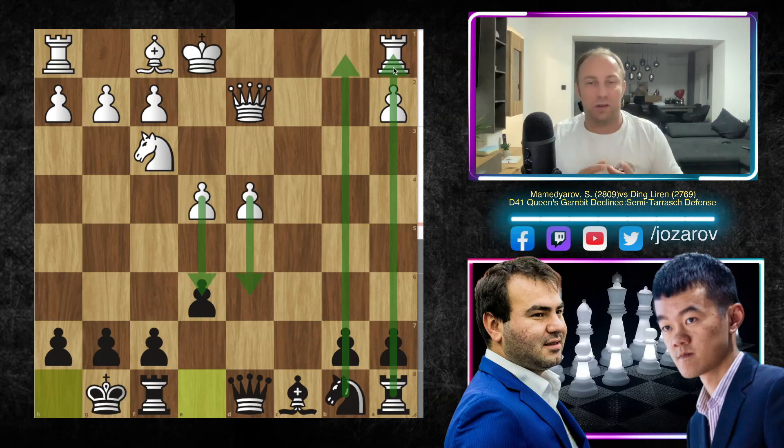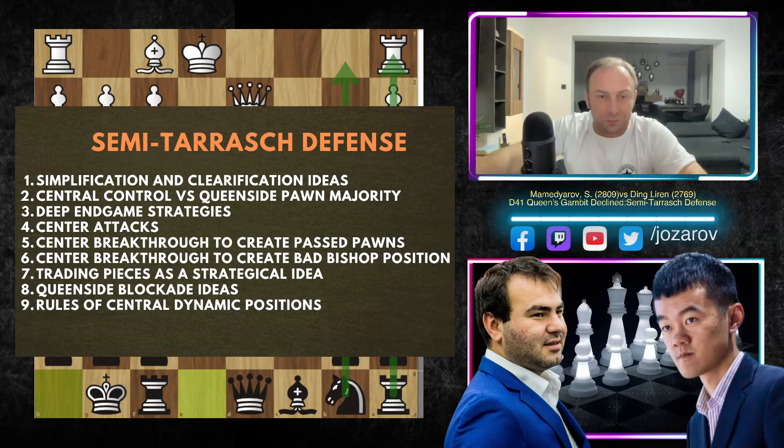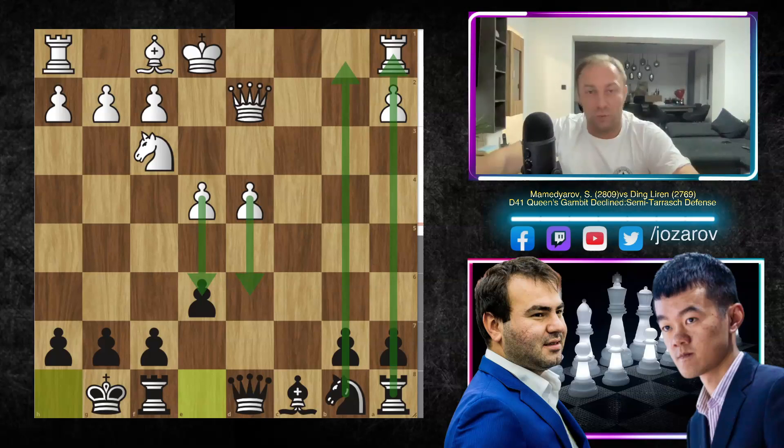Black also has a two-versus-one pawn majority on the queenside. When it comes to the middlegame stage, White has an advantage because White is centralized with great control of the center. But if the game reaches the endgame stage, then Black is probably better because Black can always create a distant passed pawn. That will be our subject today — to create this distant passed pawn. Black's deep endgame strategy is to trade off more pieces, go into simplified lines, and simply push the pawns on the queenside, creating this two-versus-one situation.